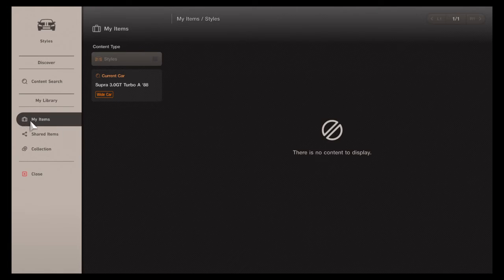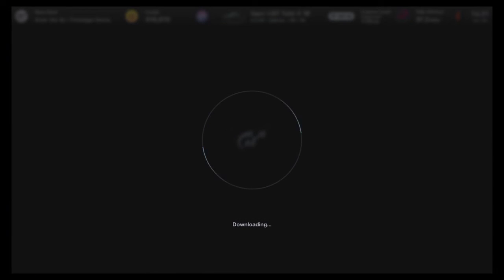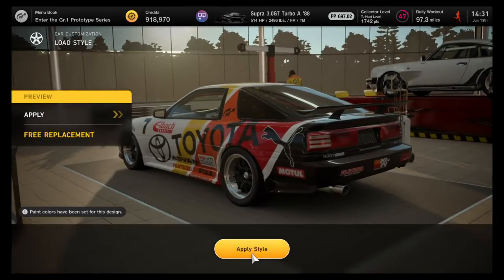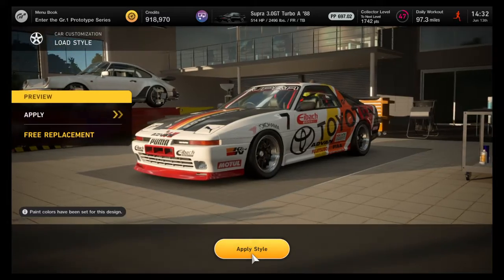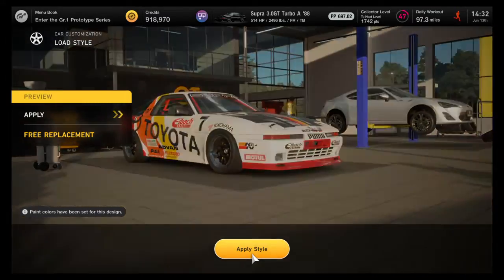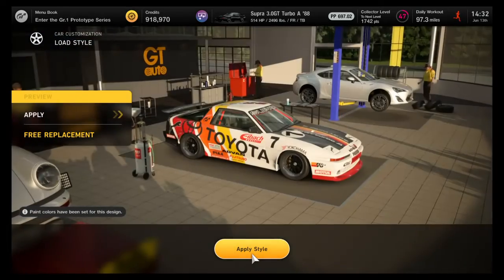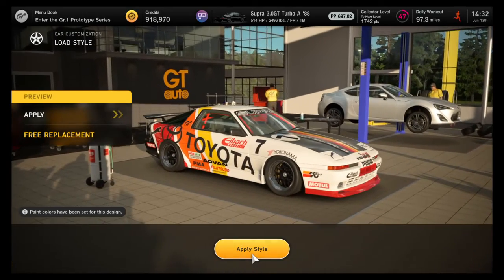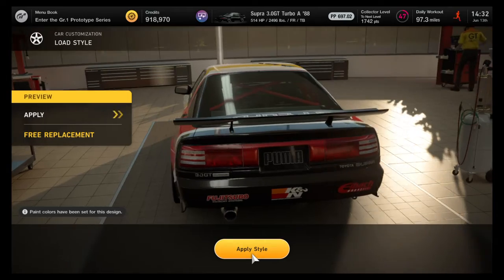We're going to hit 'load style.' I saved a factory stock version of this car so I could go back and forth — that's something you could do too; I'll make a separate tutorial on that. We're going to click on that and it's going to show you what it looks like in your GT Auto showroom so you can see what it's going to look like. Once you hit 'apply style,' it's going to figure out what aero parts you need, what wheels you need to buy, a different spoiler, the roll cage, paint colors — some designs will have different paint colors and it's going to cost money. The other thing is a wide body — this car does have a wide body. If your factory stock car is not wide body, you'll need to go to the other part of GT Auto, put a wide body on it, and come back. I'll make a separate tutorial on that if that's something you need.